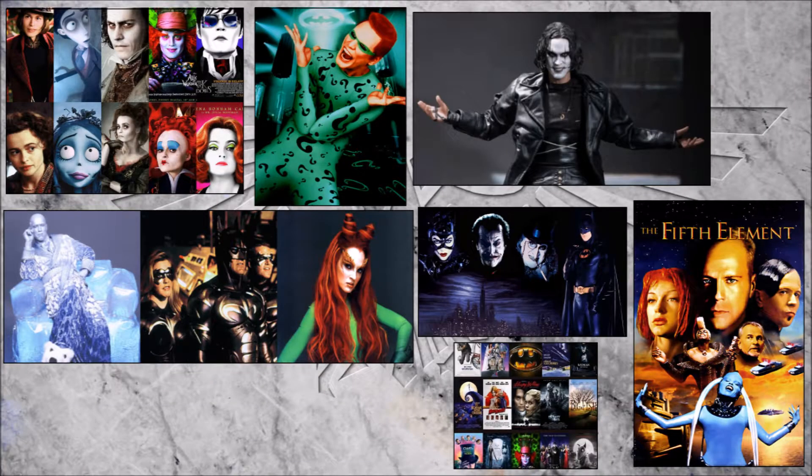Moving on, we come to the colour schemes of the models. I need a theme — or two themes, one for each house. They have to be steampunky, or at least colourful, and fit together nicely. I narrowed it down to a few film-based themes, such as Batman, Tim Burton in general, and Fifth Element. I also have The Crow.